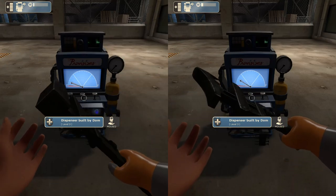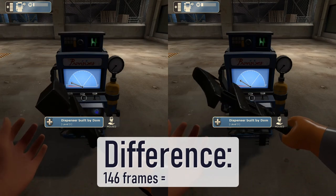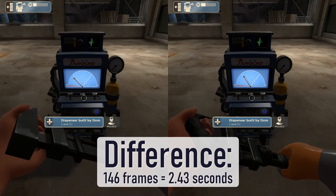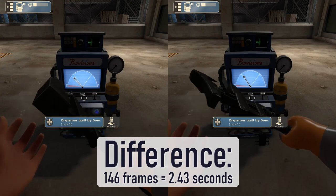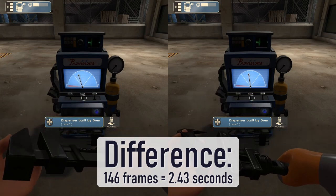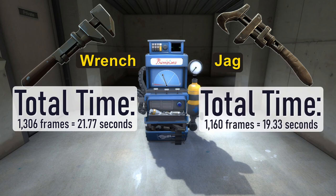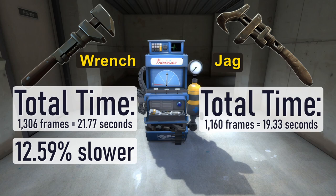Counting the frames on a 60 frames per second recording, the difference between the two dispensers being built was 146 frames — that's 2.43 seconds. In the most ideal situation, this is the maximum possible benefit the Jag can give when building a building from start to finish. For the entire process, the Wrench took 1306 frames or 21.77 seconds, whereas the Jag took 1160 frames or 19.33 seconds. This means that overall the Wrench was 12.59% slower.